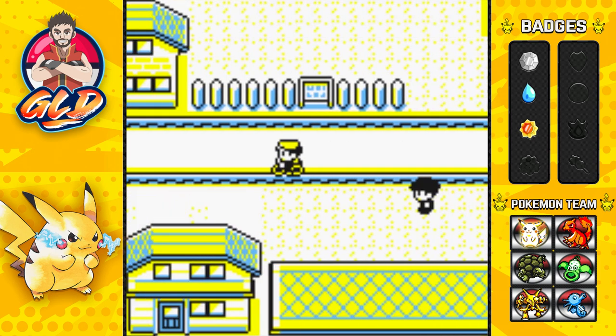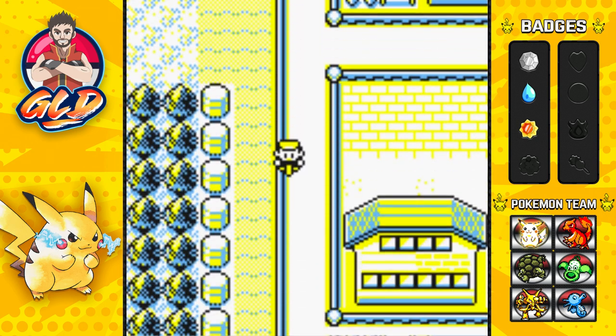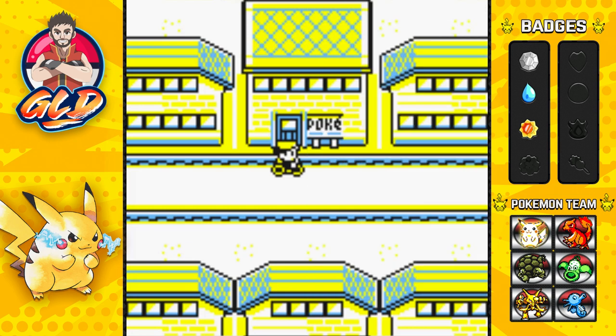That's side quest number one done. Side quest number two will be going into Silph Co. and defeating all the trainers — I do like a challenge. We're going to stop here for today. In the next episode we're going to Silph Co., battling lots of trainers — it'll probably be a long episode. Make sure to subscribe, hit the notifications bell, and if you want to donate to the channel the link is right there. Thanks for watching, see you next time!